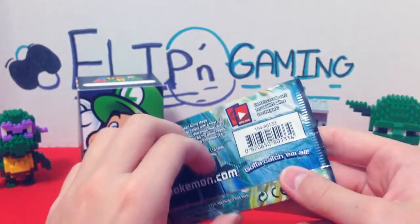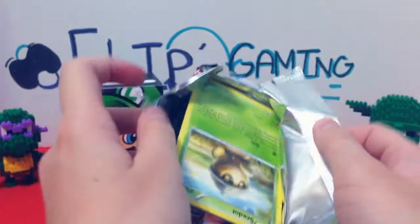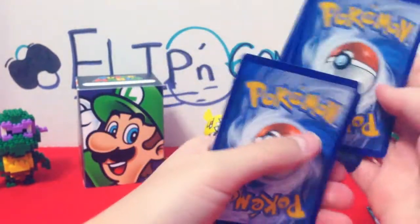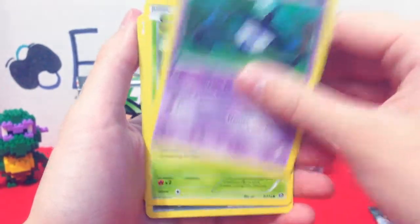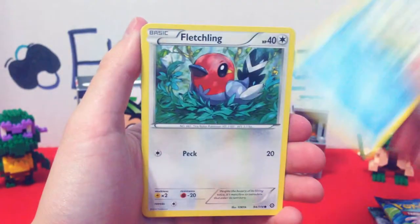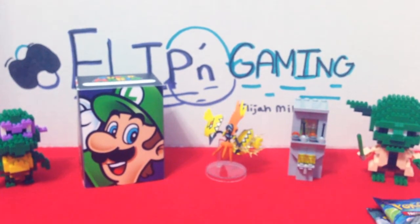Let's open this XY Steam Siege booster pack. I don't know why, but XY Steam Siege booster packs are always so hard to open. Oh no, a green code card — three from the back. Alright: Captivating Pokepop, Klefki, Lampent, Seedot, Sneasel, Oshawott, Fletchling, Larvesta. The reverse card is Showus, and then the rare is an Incineroar — a regular rare. XY Steam Siege isn't my personal favorite, but that's okay.